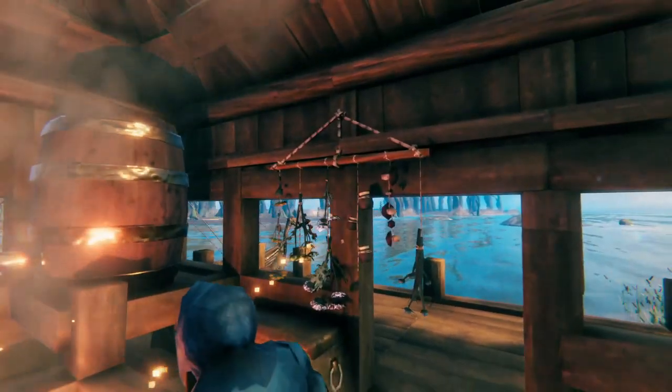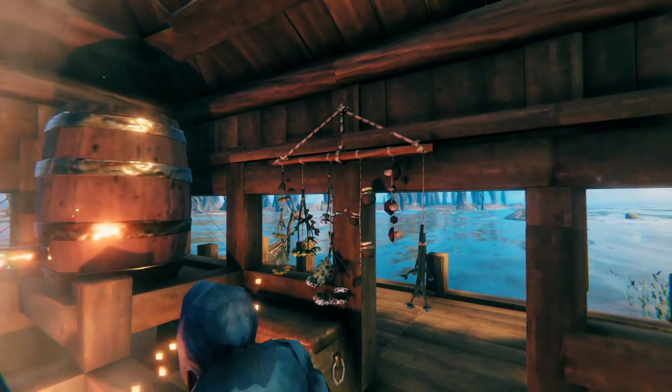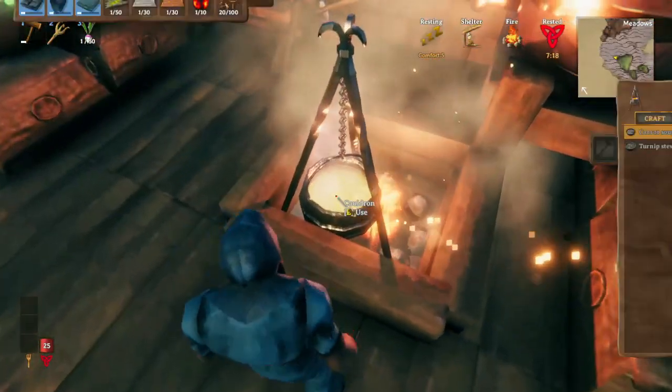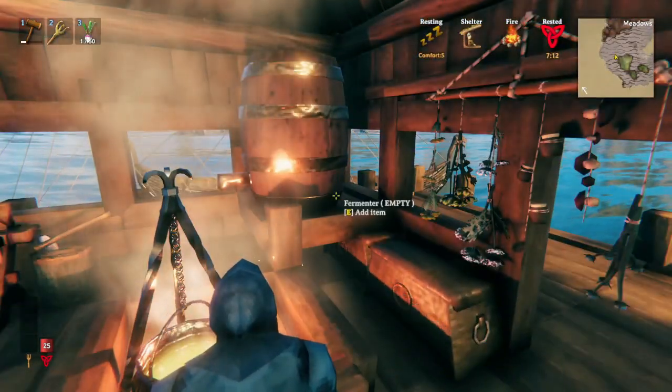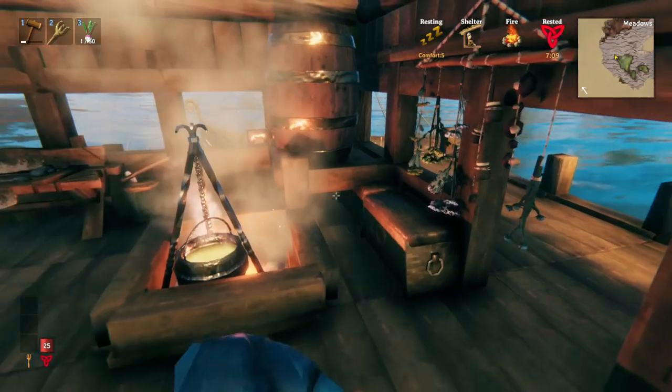The spice rack is a really important item because it allows you to make stronger food. With the spice rack, you're going to be able to make turnip stew and sausages from the droggr — much better food than what you've been used to.